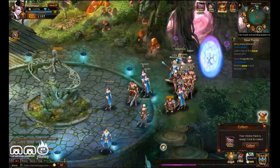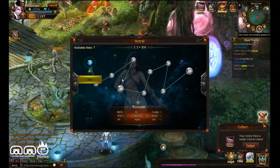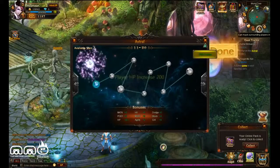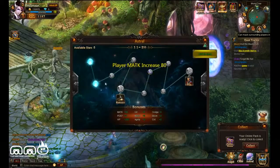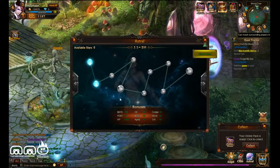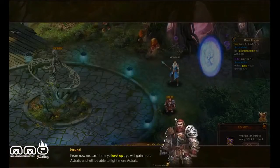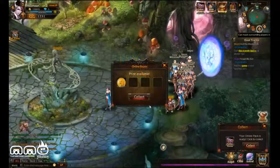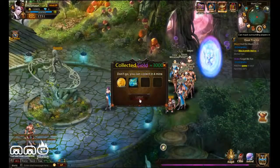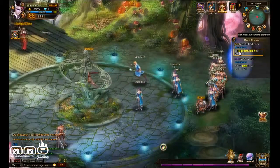In lieu of a traditional skill and stat leveling system, there is a constellation system — kind of the star look you get from a lot of Asian MMOs. As you gain levels, you can go through the constellation to get different passive upgrades. At this point there were no decisions to make — if I have points, I use them, and they're all based off your level. So it's just stat points. Maybe in the future there'll be some way to customize it, but I didn't get very high level or finish this whole area.